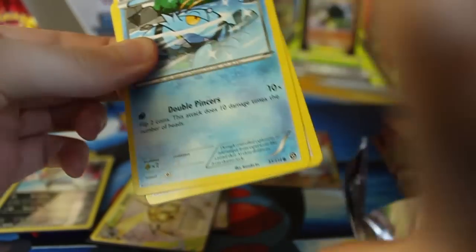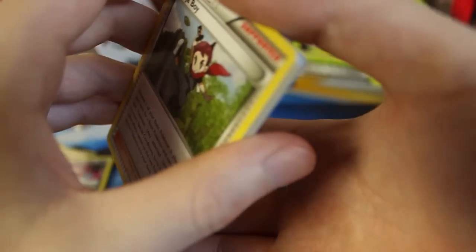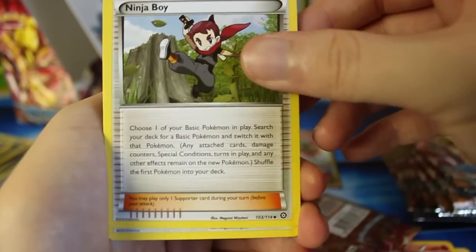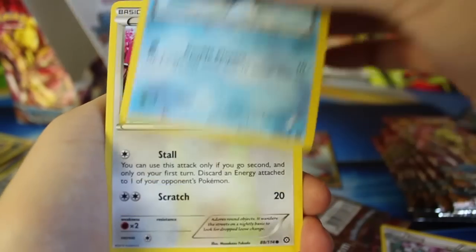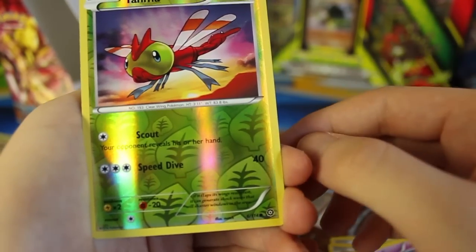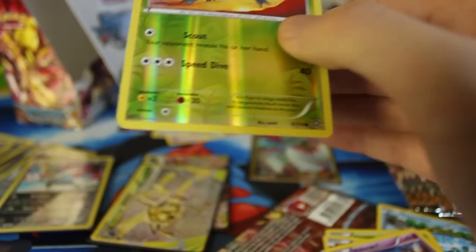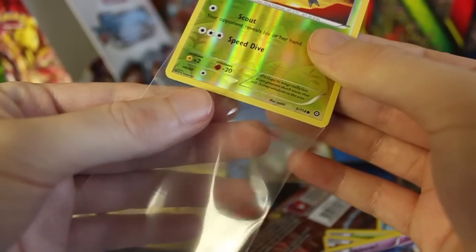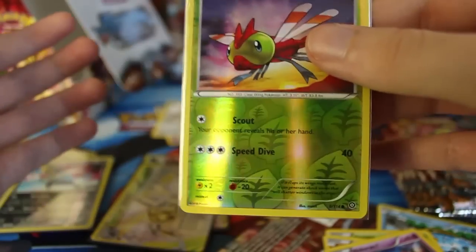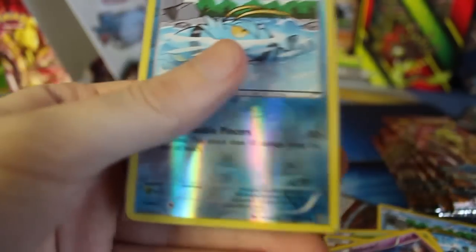I can't believe we got a secret rare before we got a Jumpluff! I don't think any pack can possibly live up to that. I don't think it's possible to get two secret rares in one box. Here we've got a Ninja Boy, Clang, Braviary, Clauncher, Meowth, Hoppip, Nosepass, Nidoran Male — we've got Yanma, one of my favorite Pokémon — third favorite overall! Reverse holo right there, and we got a Bastiodon. On my main channel about two years ago I did a top 10 favorite Pokémon list — you can see Yanma on there. Let's go ahead and put them down.